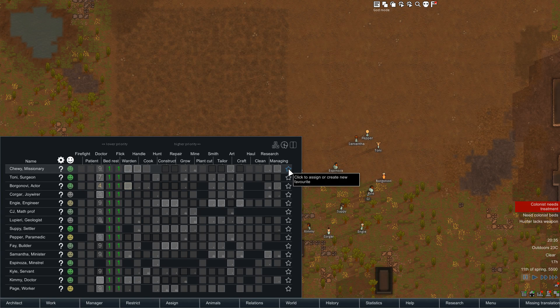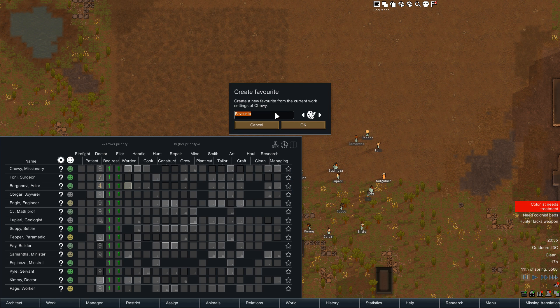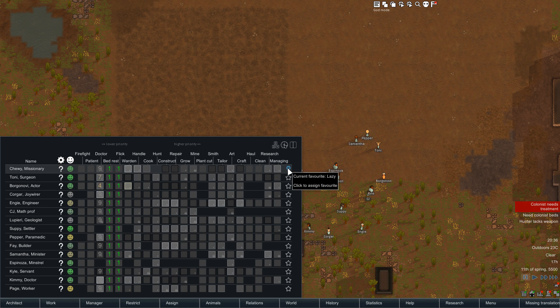Then there are presets — I call them Favorites. Click the mouse button and create a new one. Let's call this one... 'Lazy'. Give it an icon — you can use the mouse wheel or the little buttons to cycle through icons. You can see the pawn is currently assigned to the favorite 'Lazy', and you can select something else for them. There are a couple of other presets I created before, and you can just do it like that.